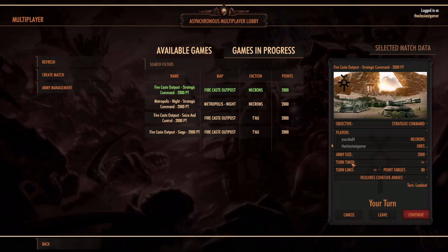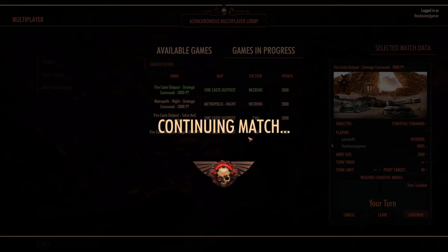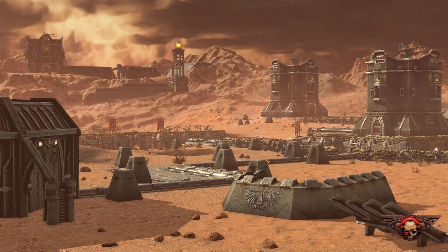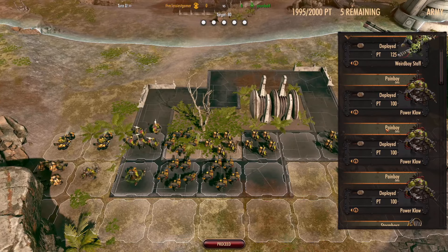I think this is probably one of the hardest matchups for the Orc Forces. 2,000 points army size with an 80-point target and I just noticed that there's no turn limit because with the Orcs, pretty much the way you win this match is that you rush the targets — but that is not the case here with unlimited points, because usually the Necrons are going to be able to shoot you and your main advantage is to capture points and then just have your guys tank it with all their HP.